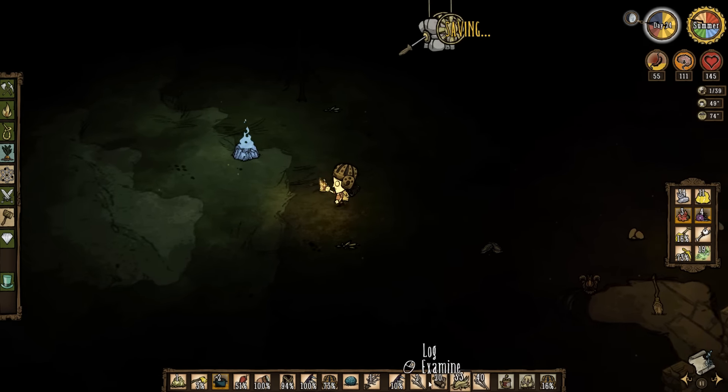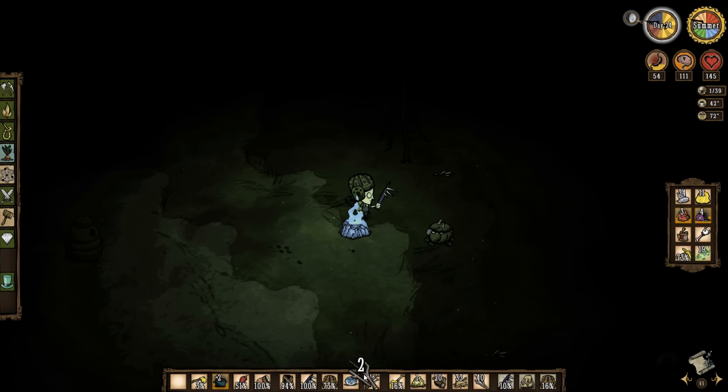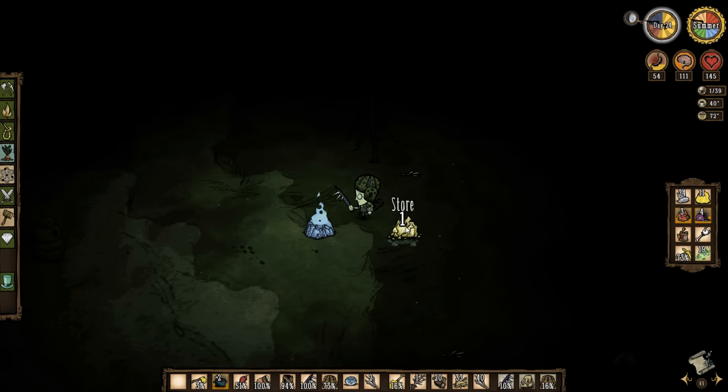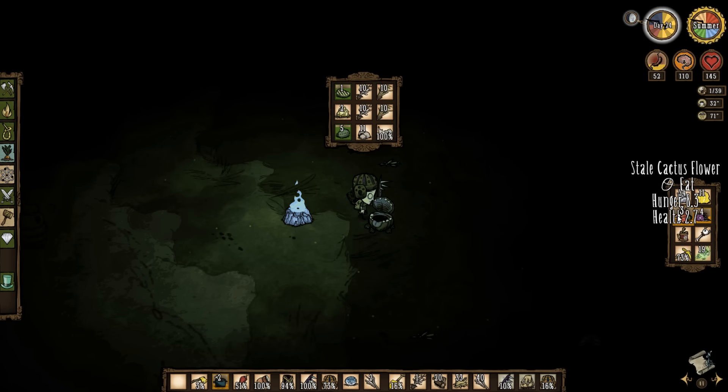Evil flower — burn. Stupid evil flower, nobody likes you. Chester, don't die to the evil flower. Move some things around. Don't want to waste my twigs, don't want to get rid of the saplings. Do we have niter? Yes, and we have it pre-crafted. It's almost time to eat that. There goes the sanity — I should have just eaten it. We'll heal up to maximum.